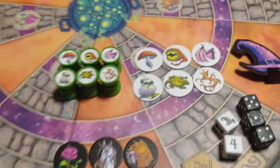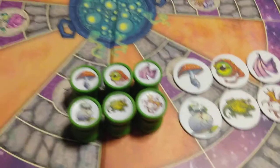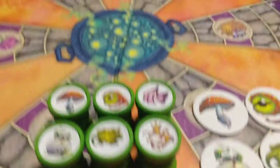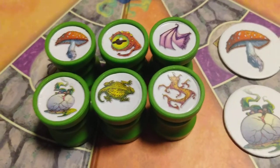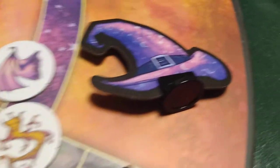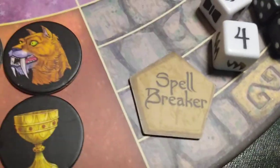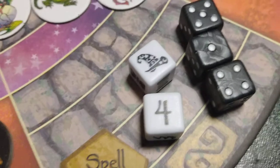So in this game, you're going to get these player marker tokens. You're going to get six potion bottles with ingredients, six cauldron ingredients that match the potion bottle ingredients, six path blockers, a wizard hat with a stand, one spellbreaker token, the game board, two action dice, and three magic dice.